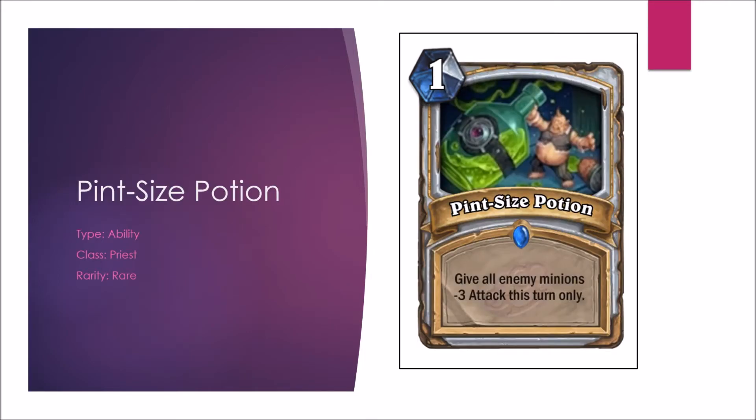Next we have the Pint-sized Potion — give all enemy minions minus 3 attack this turn. Basically an anti-Savage Roar, and the Priest buff continues. It's another quality card that can be used to make valuable trades with Shadow Word: Horror and Shadow Word: Pain. In Arena it's similar — more of a buff for making valuable trades. If both players have 4 or so minions on the board, you play this, and your minions can get some great trades. Giving an A-minus in Constructed and A-minus in Arena. Another great card.